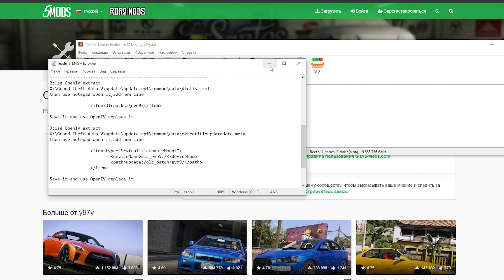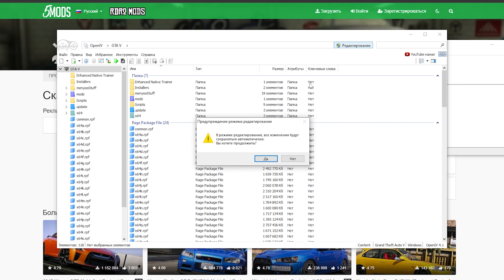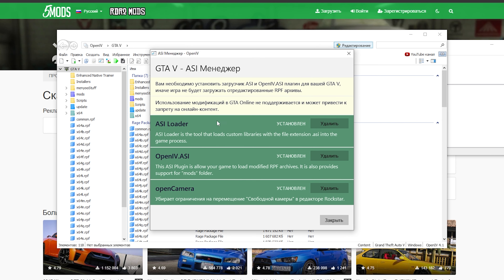Пролистываем в текстовом документе чуть ниже. Теперь открываем OpenIV. Открыли OpenIV, нажимаем Windows, нажимаем кнопку редактирования, нажимаем да. Устанавливаем Axes Manager. Вот здесь все у вас должно быть установлено, то есть гореть зелененьким.